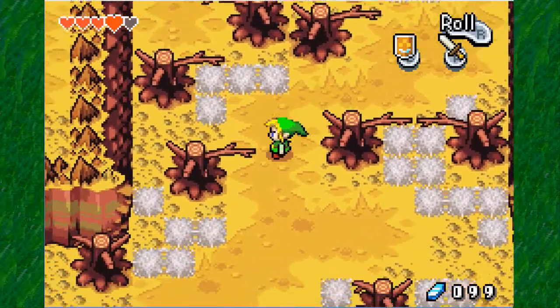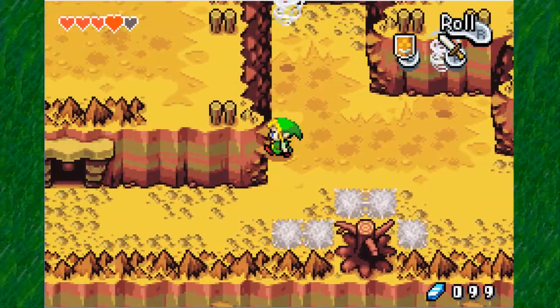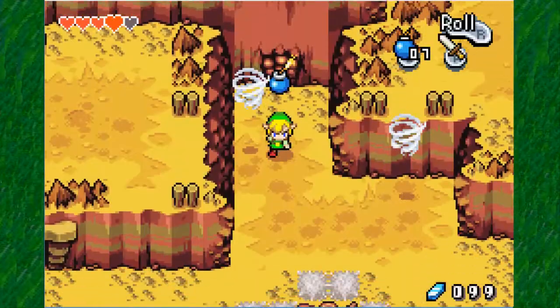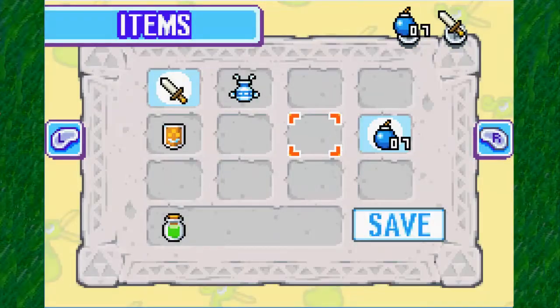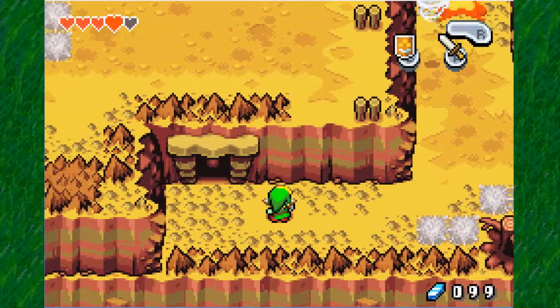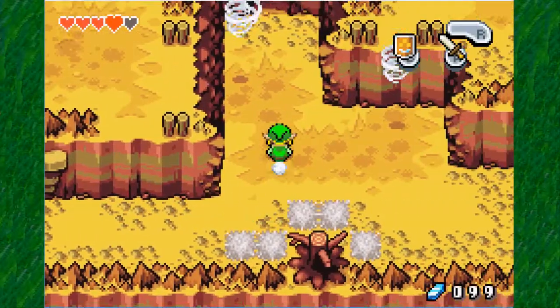So far, so good. We're making a lot of progress on this map already. This should be another bombable wall here — and I believe that is something we actually have to do. Because in here it's just a business shrub that will sell you bombs. He's just going to sell you bombs — that's just there in case you need bombs.